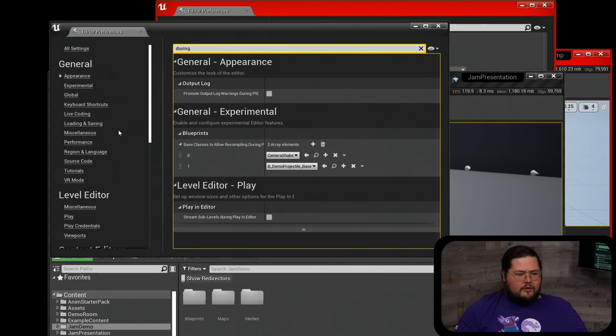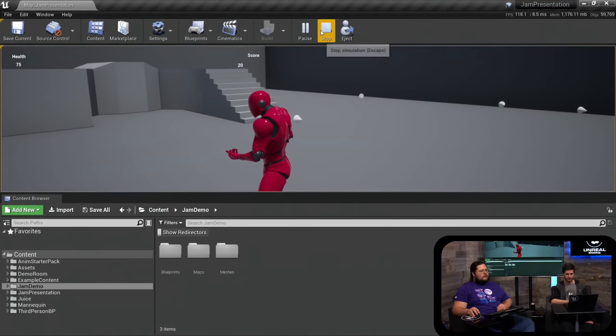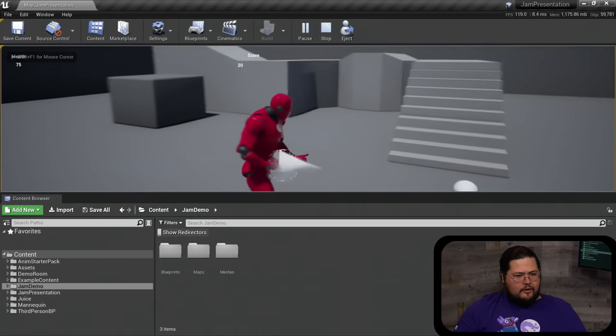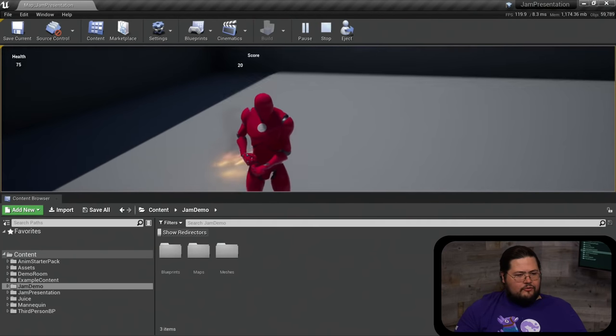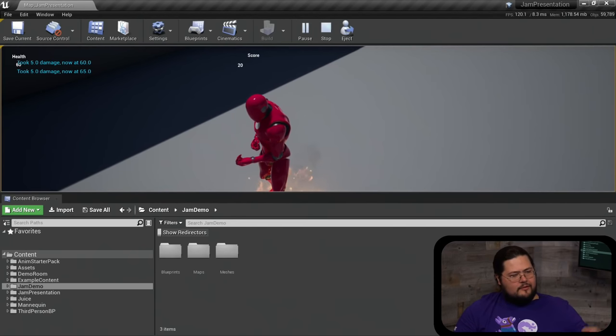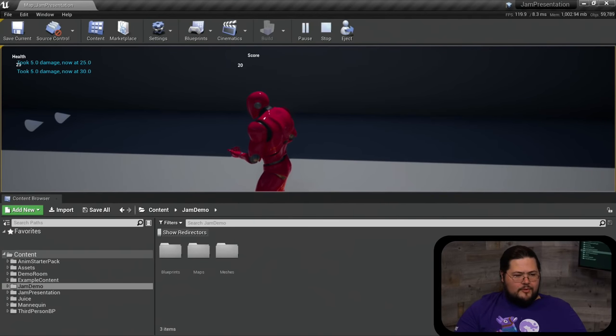You can also check out the packaging settings — turn on or off whether you want to compress pak files. For a smaller packaged game, turn off engine content. What I usually do is create a folder called 'engine content copy' — anything I actually want in the final package, I copy from engine content into my folder and I know it will be packaged. That saves about 300 megabytes. In this game you can run around, fire cones, get damaged, and collect coins — but there's not a lot of oomph right now; everything feels flat.